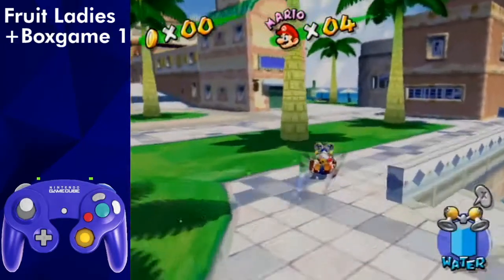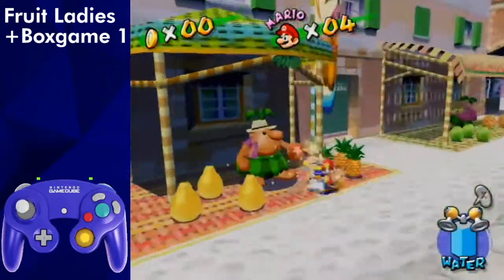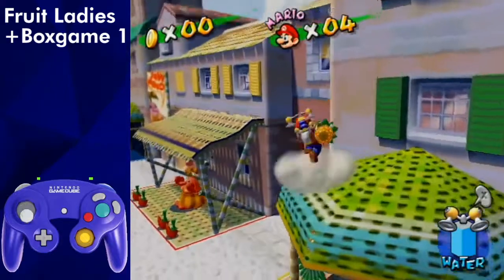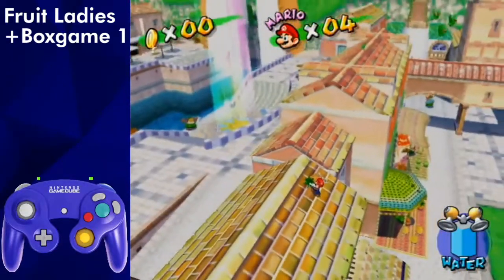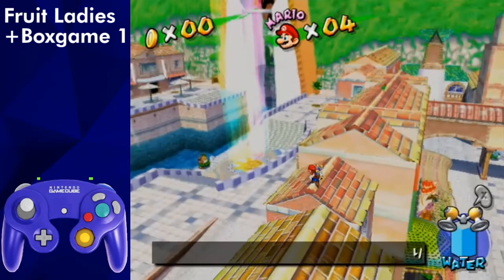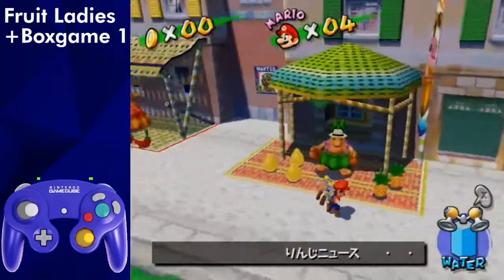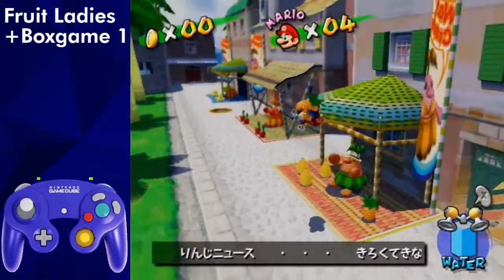Now it's time to do pineapple and durian fruit ladies and then box game 1. Waterslide over to the pineapples and grab one. Sideflip onto the awning and spin to make it to the roof here. Do a short jump and throw the pineapple, aiming slightly to the left of the building on the right. Repeat with another pineapple. If you aim wrong and a pineapple goes into the water, you may have to throw it again.